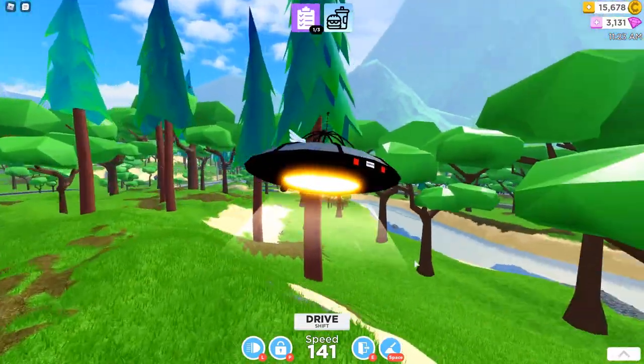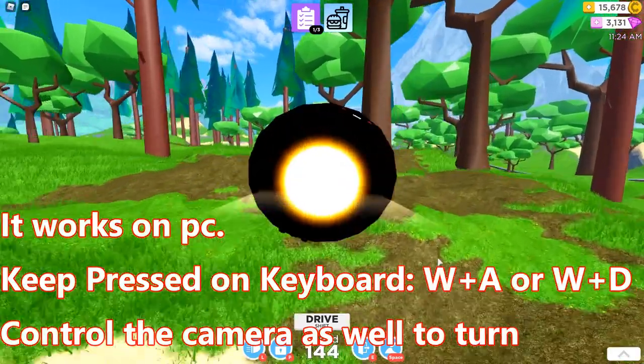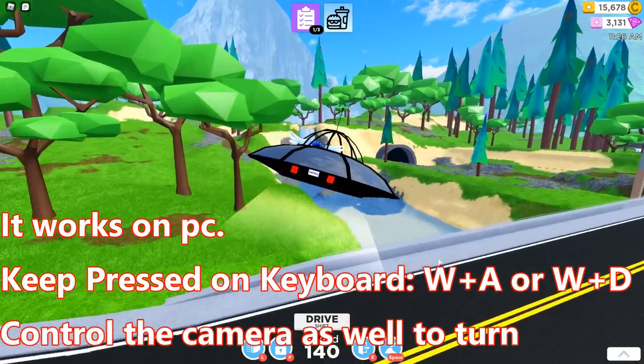So that's how you go faster. You need to go like WD or WA at the same time and control the camera with your mouse. So like this it turns if you want to turn.